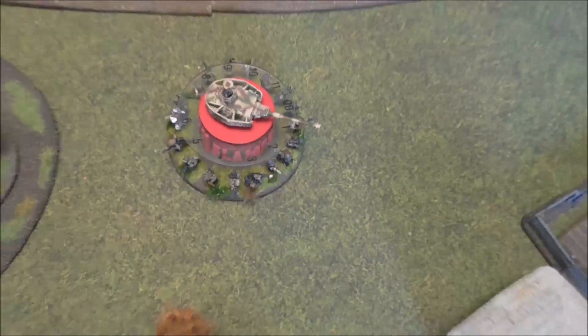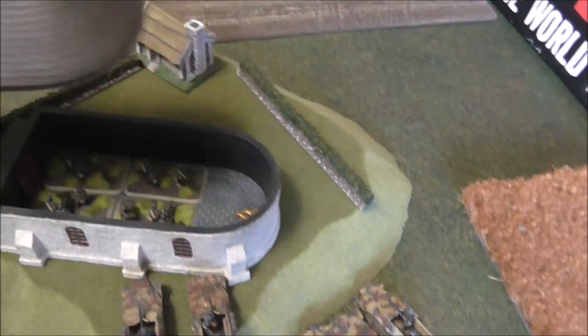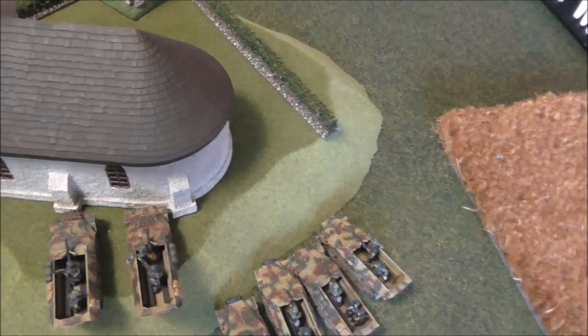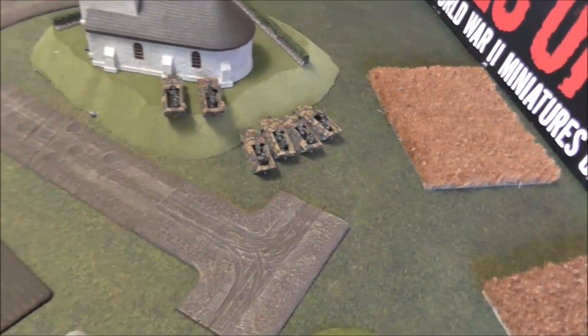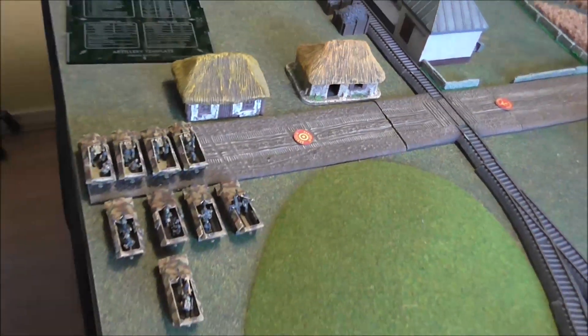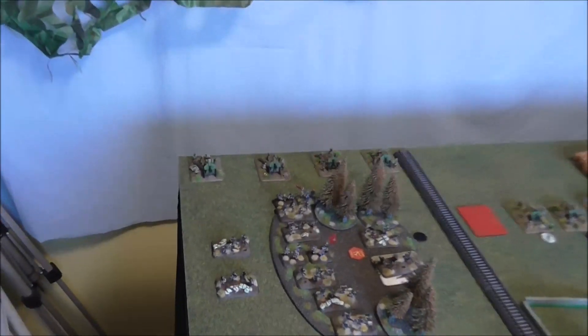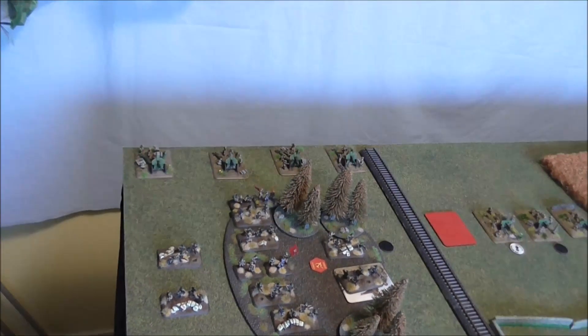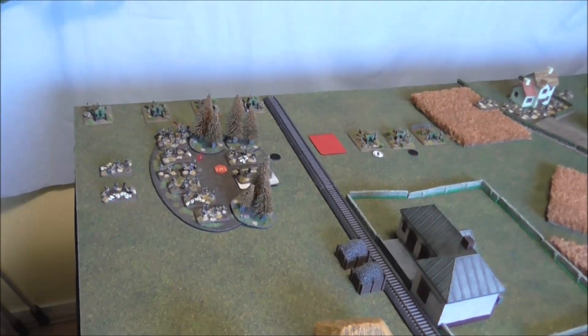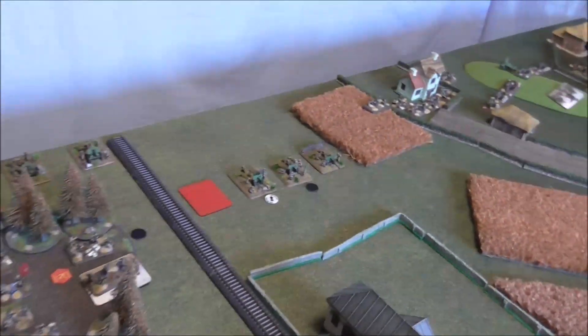German Turn 1 — no reserves. The heavy machine guns moved up and shoot-and-scooted into position, though Brian kept them in the half-tracks. Artillery units all stayed still. The Panzer Grenadiers and Stumos moved up around the terrain, avoiding the ranged-in markers. The Stumos tried to shoot two artillery pieces but due to range, concealment, and going-to-ground didn't get any hits. The Grills stayed put and managed a hit on one base of infantry but didn't kill it.